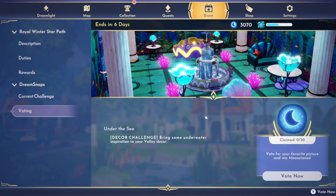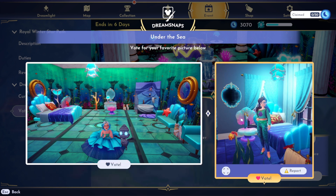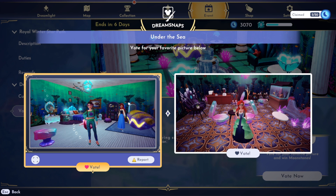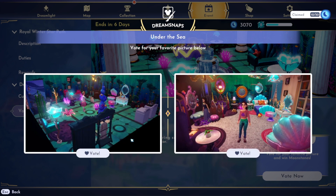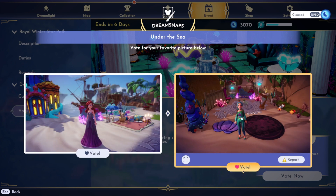Let's vote on last week's challenge - this one is called Under the Sea, it was a decor challenge. I did this one inside because I think it's a really good way to get a lot of items in your picture. Let's vote and get our 50 moonstones for the week. This one is a bedroom using a little robot, which is so cool. This one is another bedroom space - I think I'm going to give it to this one.